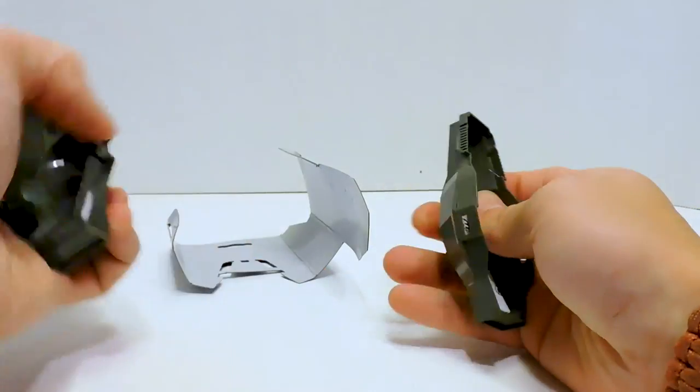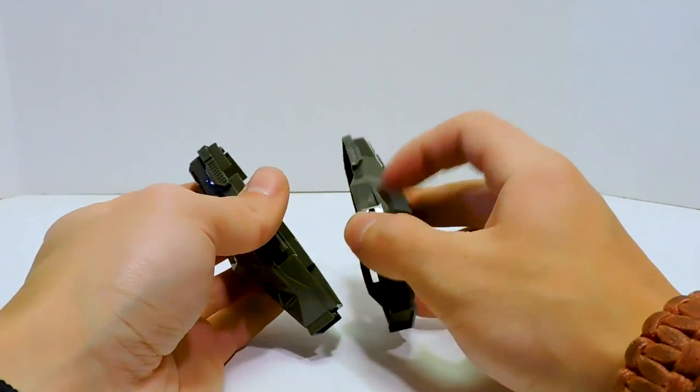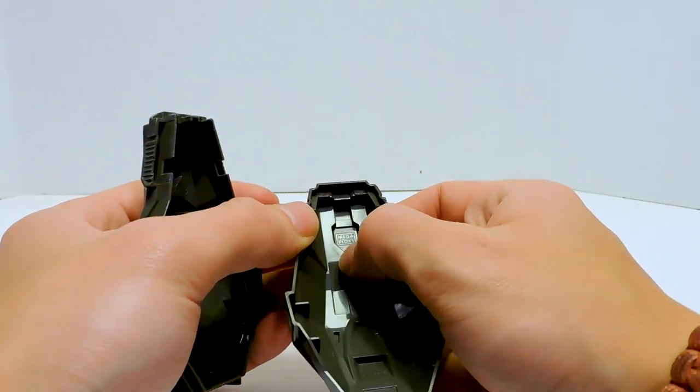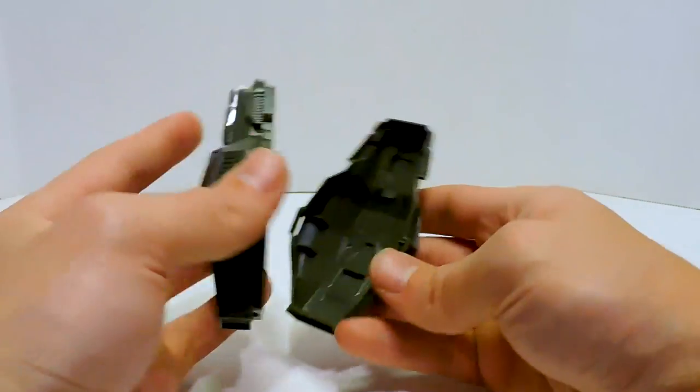It pops open — just like a little clamshell, though not really clamshell because it doesn't hinge open. The plastic feels pretty good. Oh my gosh, it's the same mold from the old ones too — it's got the old Mega Bloks logo. So that's great. I thought they were going to have the printing at least updated.